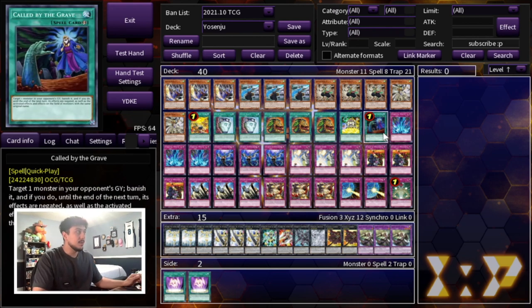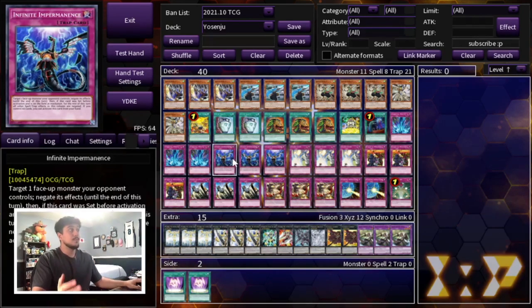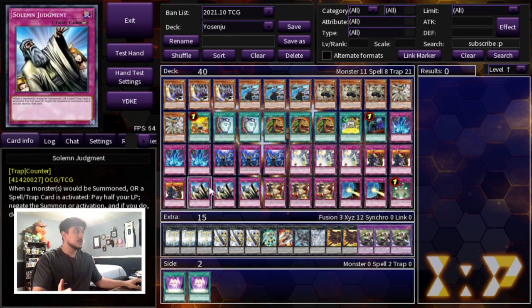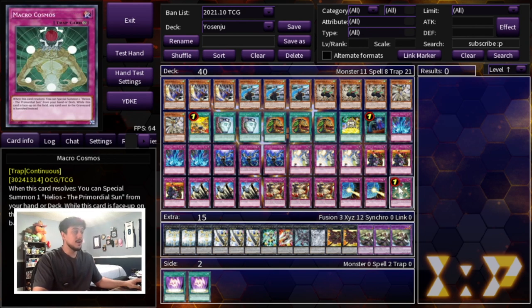We are playing one Called by the Grave, of course. Then we are playing a ton of traps — eight traps — and these are pretty much the best traps in the game at the moment: triple Torrential Tribute, triple Impermanence, triple Solemn Strike, triple Rivalry of Warlords, triple Solemn Judgment, triple Solemn Punishment, double Drowning Mirror Force, and one Macro Cosmos. I know I went through that really quick — let me explain why I picked my choices and why I have these cards in here.